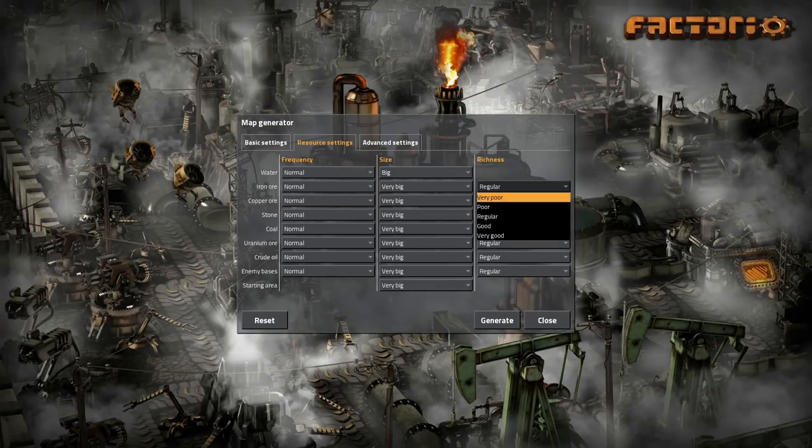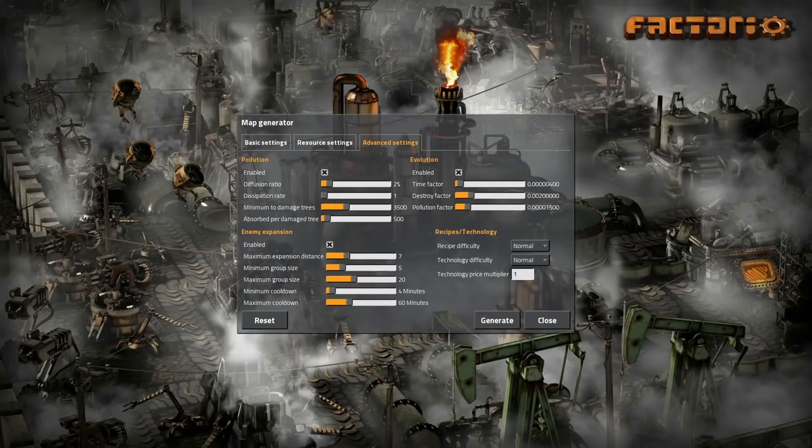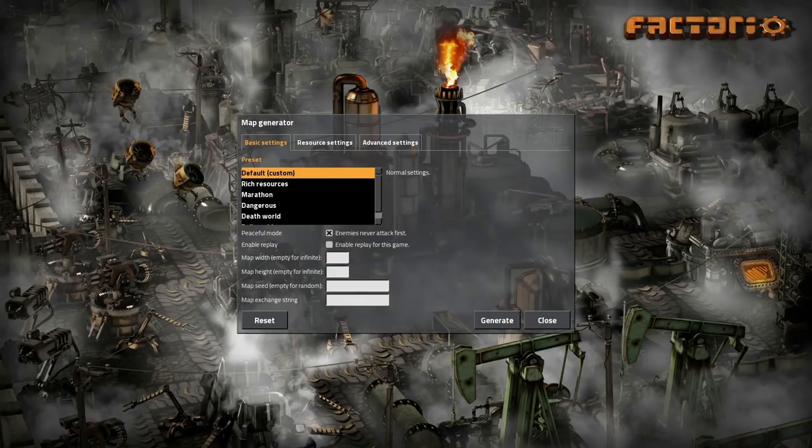Factorio is an efficiency simulation — or if you prefer to be vulgar, efficiency porn. It can be. So this is me going through what I tend to like to do when creating a new world. I don't like the monsters attacking because the combat in this game is boring, but I still show it off.